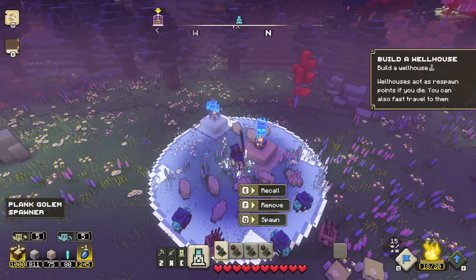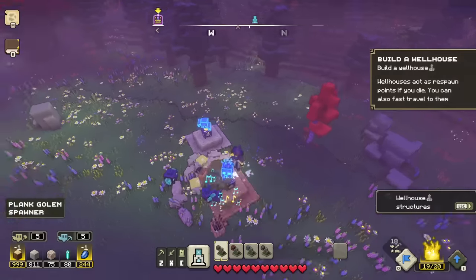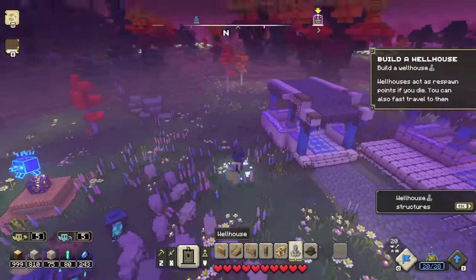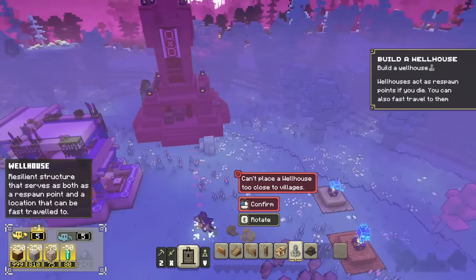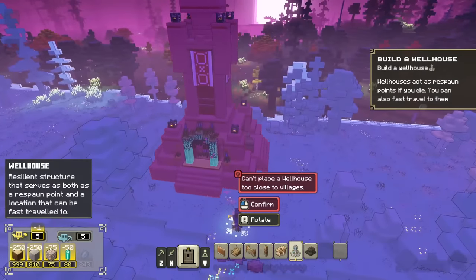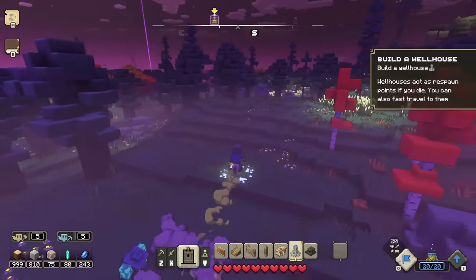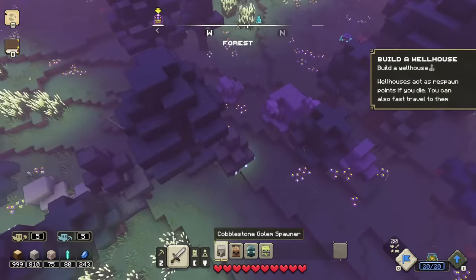Wellhouses act as respawn points if you die and you can also fast travel to them. Let me get some extra little friends here, and where exactly do I want to build the wellhouse? It is huge. Can't place wellhouse too close to villages. I should probably get closer to the Night Beacon and build it there — that way, if we end up dying, we can just sort of come back from that. It'll be a lot easier.